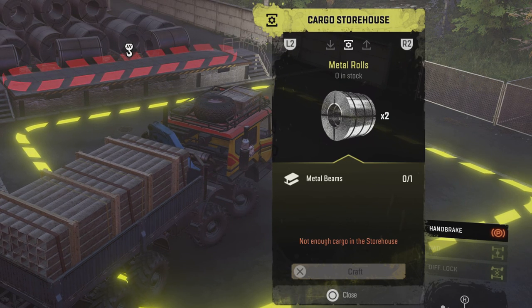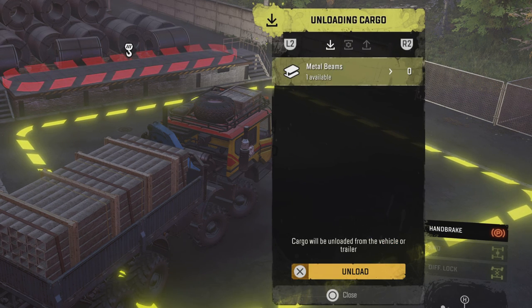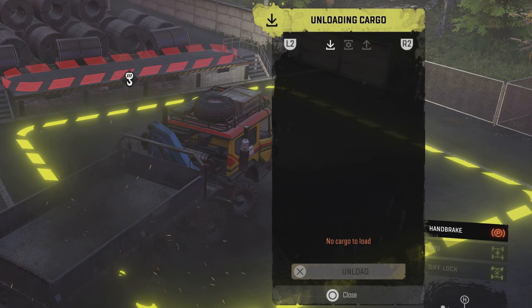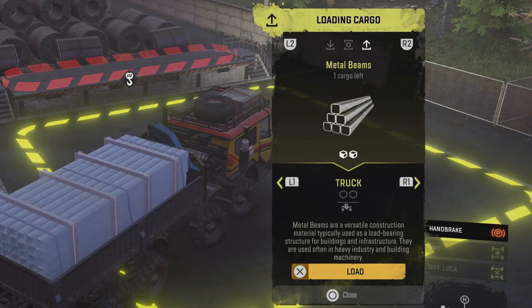Opening the storehouse — it says metal rolls: zero in stock, and it says it requires metal beams. That's how you know what you need. I have metal beams available, so if I unload the trailer now it's taking my cargo. It'll be interesting to see how many it produces.